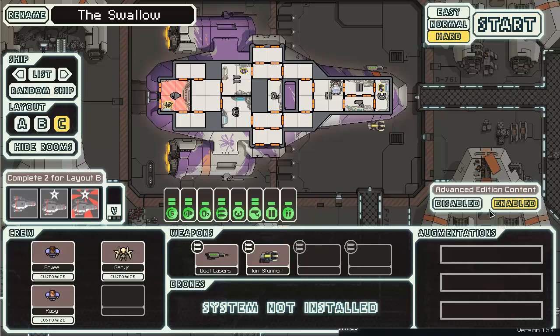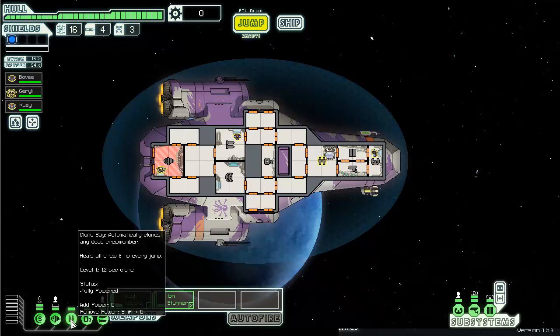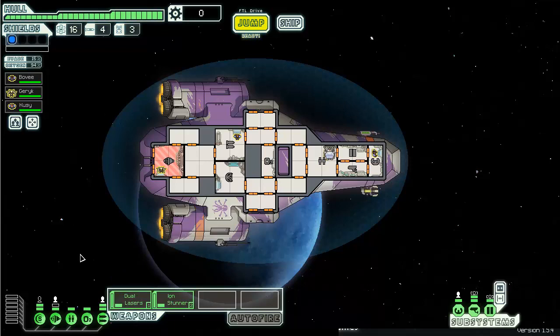Hard mode of course and enabled advanced content. You have an ion stunner and dual lasers - not the best combo but at least you can technically pierce two shields. You've got a cloning bay which I like to keep online because the ability to revive your crew does not work if it's not powered, unless you have an augment called DNA backup. If you have DNA backup it'll clone your crew members even if it's offline when you put it back online later. If it's not online and your crew member dies you don't get the chance to revive them. That's why I keep it on.